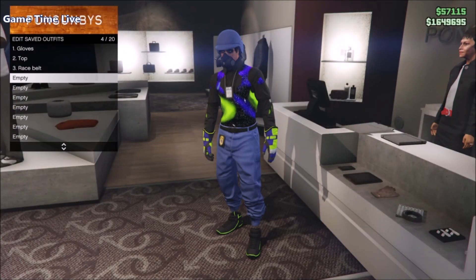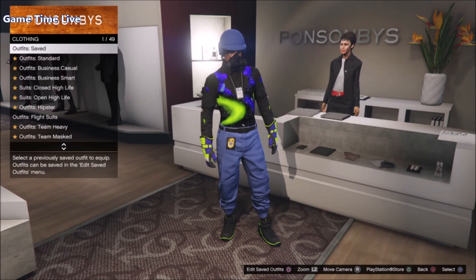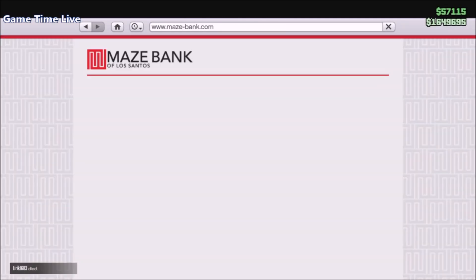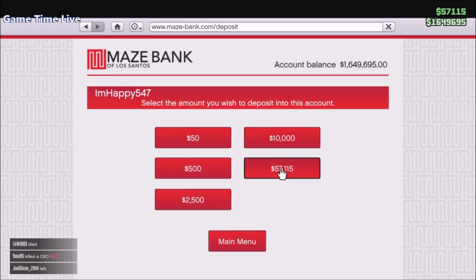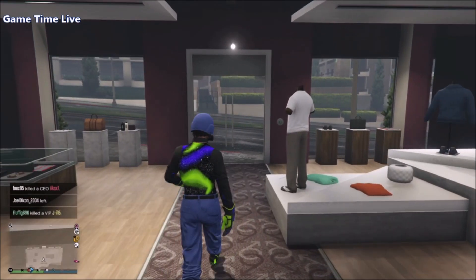I'm back on the male character and as you can see all three outfit slots have transferred over. What you want to do right now is save your current outfit on the male that you didn't want to lose — for me that's my blue jogger outfit. Before I get questions about the blue helmet: I had it when the glitch was out, right now the glitch is still out but it uses a net cut method, so that's why I'm not doing a video on that.